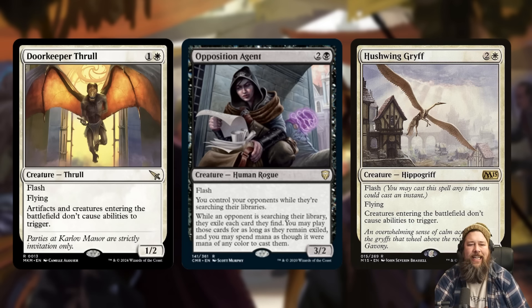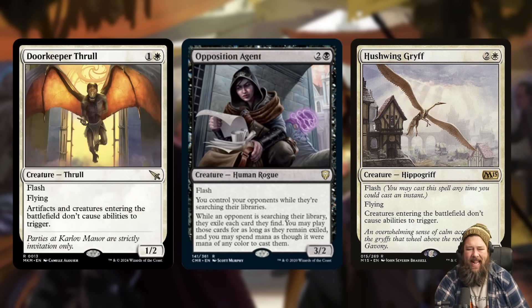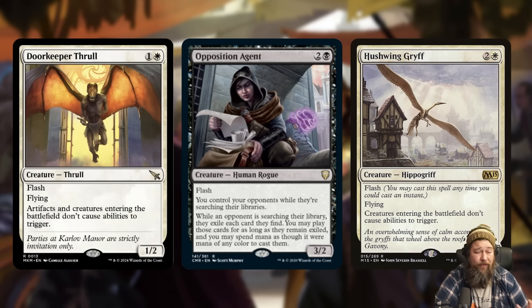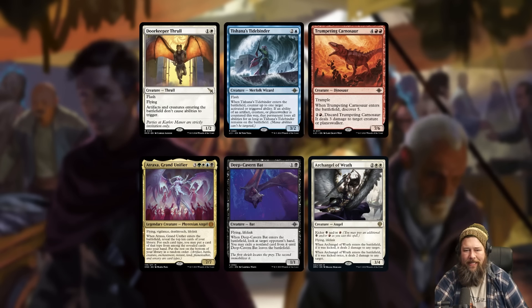Because Opposition Agent has flash, you're almost guaranteed to get your opponent with it once — they cast their tutor, you flash in, you get them. Doorkeeper Thrall is going to do the same thing. Hushwing Gryff at three mana is just so much harder to play — I think Doorkeeper Thrall is maybe the new best version of this effect. It shuts down creatures and artifacts, it's only two mana, and flash lets you sneak in and get your opponent by surprise. Obviously this is a hoser for Delney / Elesh Norn style decks in standard.